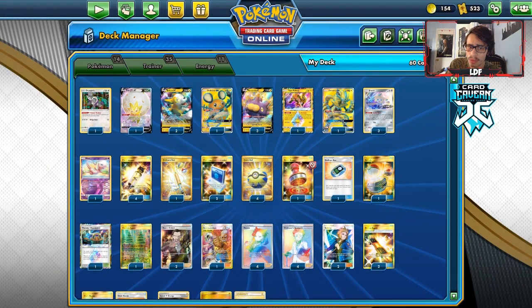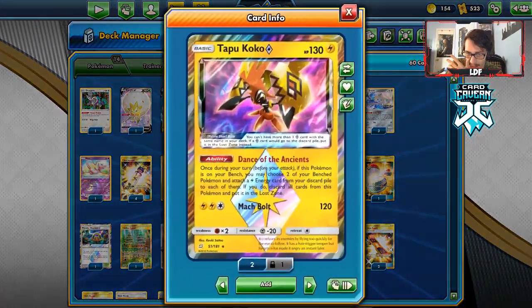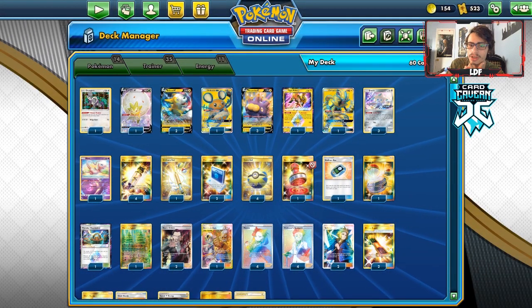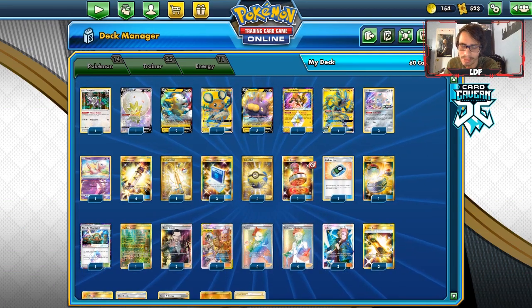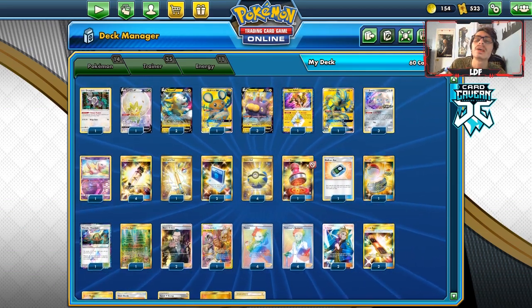Some of the other stuff in the deck: Eldegoss, Jirachi to set up, Zerora Aura for free retreat, Tapu Koko Prism Star. I'm playing Oranguru for Primate Wisdom just to conserve cards — it can draw you a card, which is never a bad thing. If you use Oranguru with Speed Energy, you're kind of drawing three cards, which is a nice little combo. And of course one Dedenne.